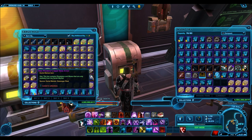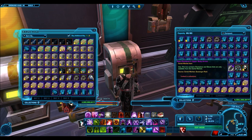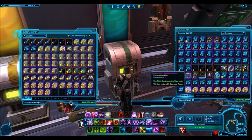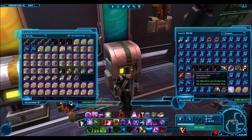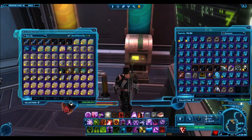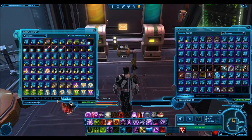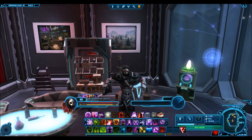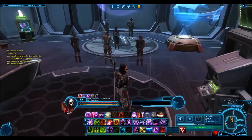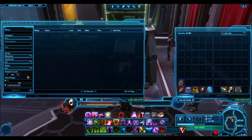I have sold hundreds of cartel packs on the GTN during my time playing SWTOR, and as a general rule, cartel packs nowadays will sell for a minimum of 1 million credits per pack. If you waited until the cartel pack was embargoed and relatively rare, you could probably sell your packs closer to 1.5 to 2 million credits per pack, especially if the pack is as valuable as the Oppressor pack. So at an average of around 1.5 million credits each, I think that's a reasonable price.